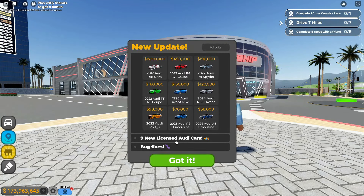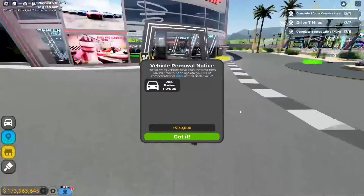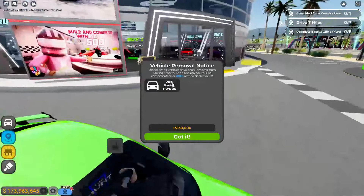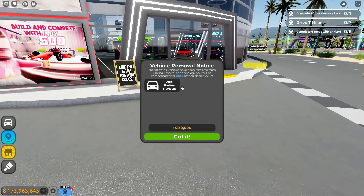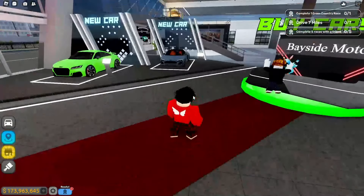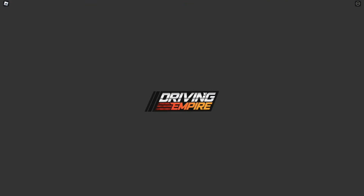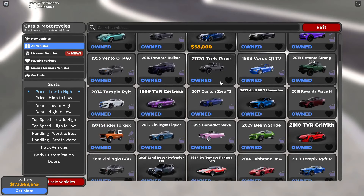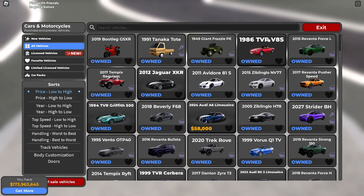Giant Party just came out with a new update with nine new licensed Audi cars and bug fixes, so we're going to check them out. This is an off-brand Audi R8 — in the game it's off-brand. Some of the fonts changed on the cars; it looks like it's only for the licensed cars that have this new font change.